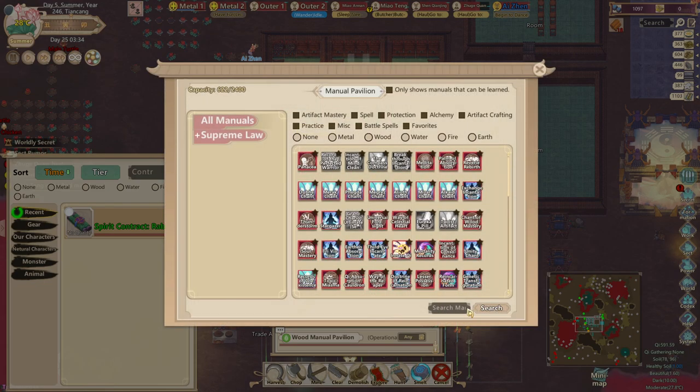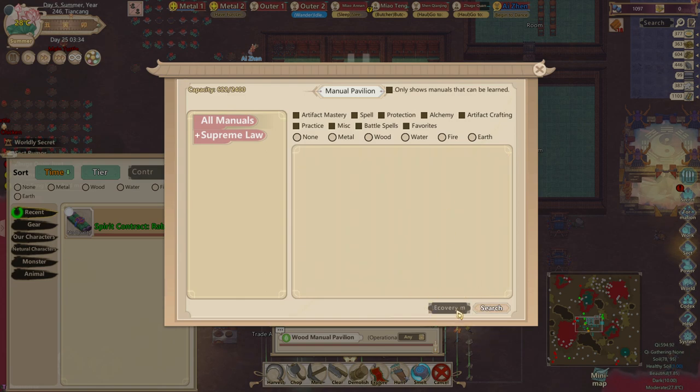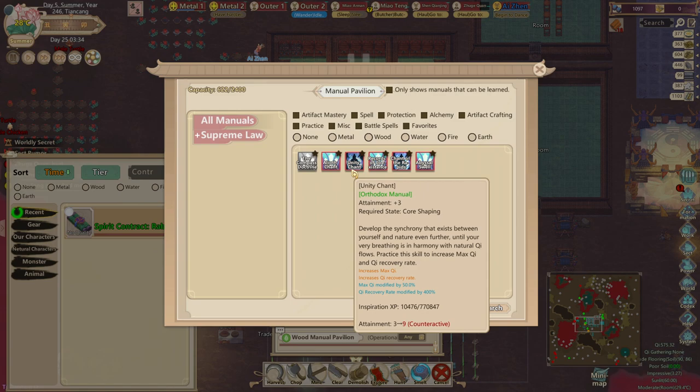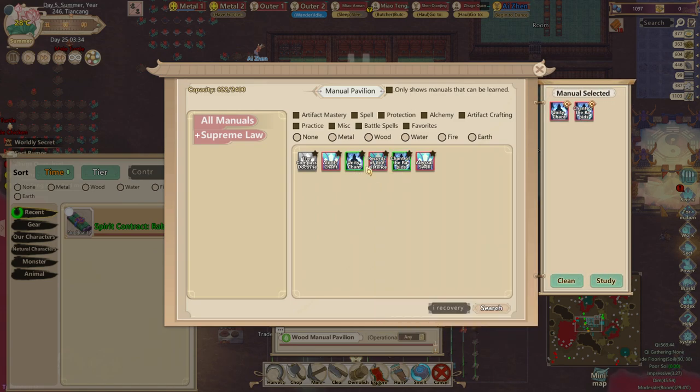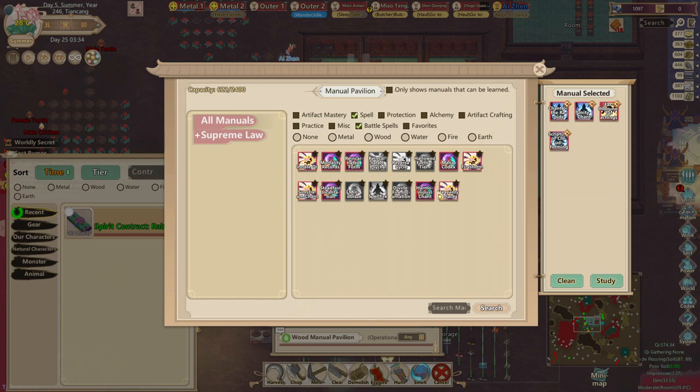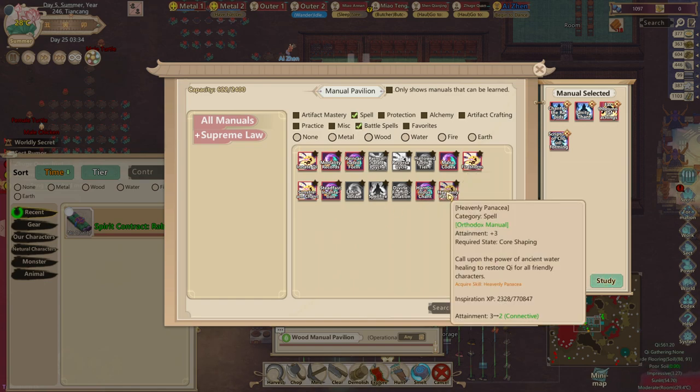Now I'm going to go into the manual pavilion and learn very specific manuals. I want chi recovery for the cultivator — just these two: Unity Chan and Chan of the Rabbits, and then Barrier.